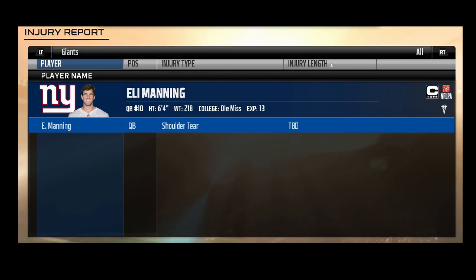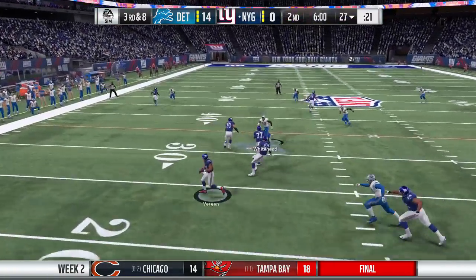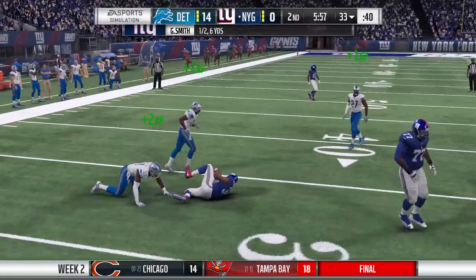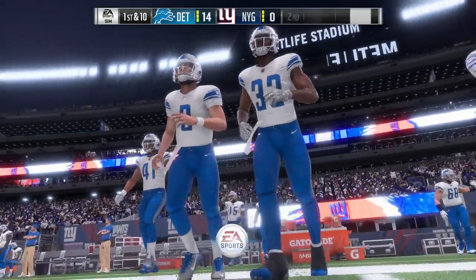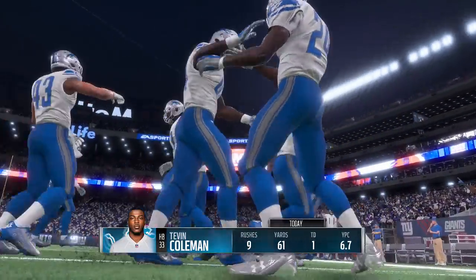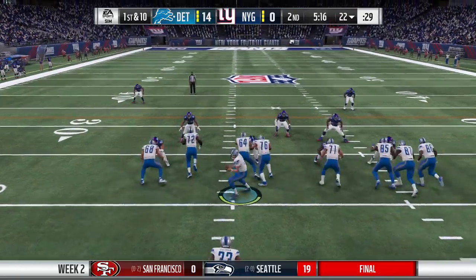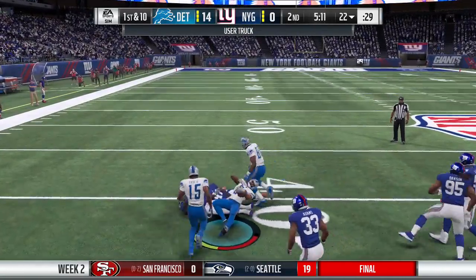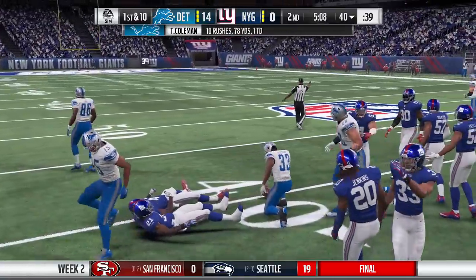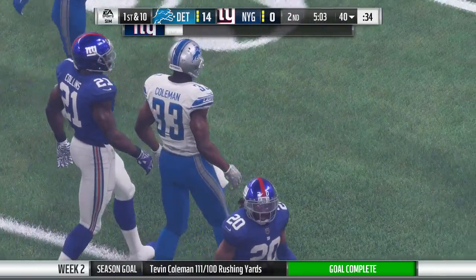Eli Manning — there it is — a shoulder tear. He is definitely not coming back to this ball game. Geno Smith is in now. Third and long, they set up a screen to Shane Vereen but he gets tripped up before the first down — punting situation. Tevin Coleman is already over 60 yards rushing and the touchdown. We'll lean on him again — he just trucked somebody right there. He is punishing defenders, 78 yards on 10 carries.